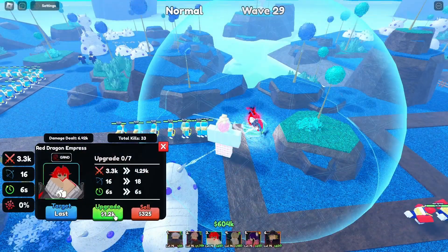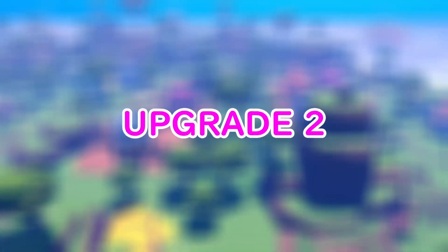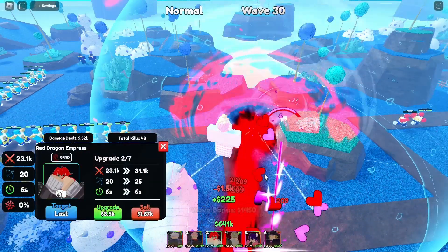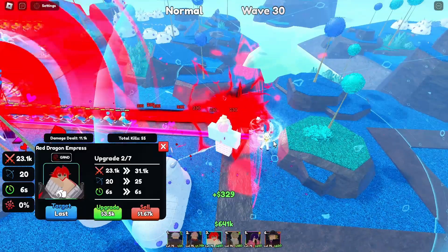This is upgrade 1, which will cost 1.2k, bringing her to 4.29k damage, range 18, cooldown 6 seconds, no crit damage. This is upgrade 2, which will cost 1.5k, bringing her to 33.1k damage, range 20, cooldown 6 seconds, no crit damage, and no effects change as well.